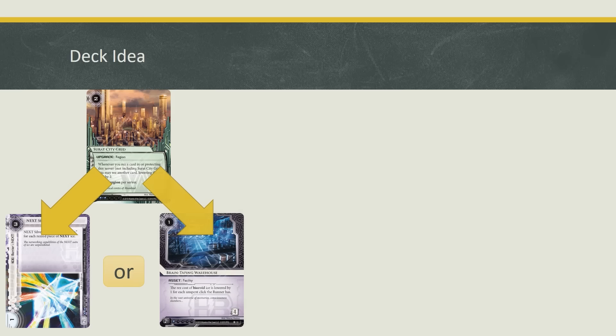Another use of Surat's City Grid is to turn on Braintaping Warehouse. Typically with Braintaping, a runner can play around it by running on their last click or by running with fewer clicks left. With Surat's City Grid, you can trigger Braintaping at the start of the runner's turn, thereby giving yourself the 4-credit discount on every single piece of ice you rez with Surat's City Grid, which is going to be a lot.